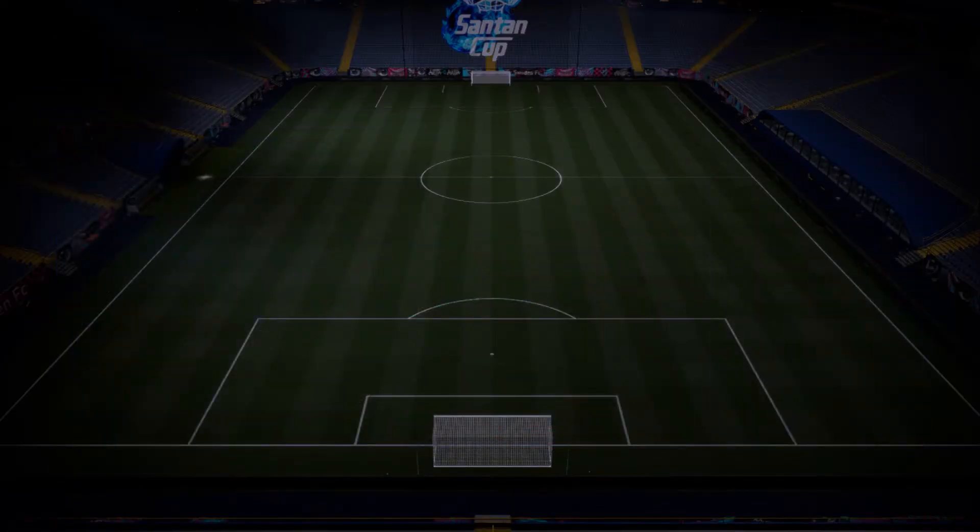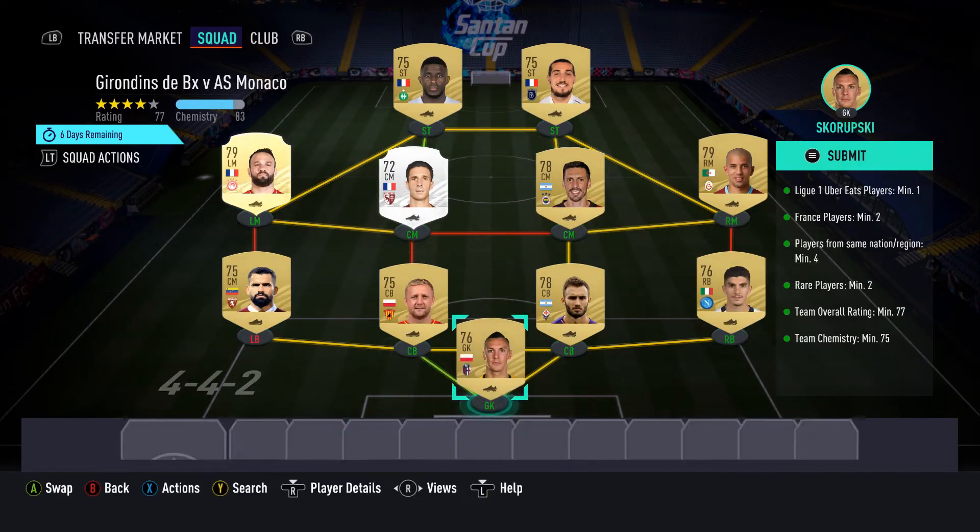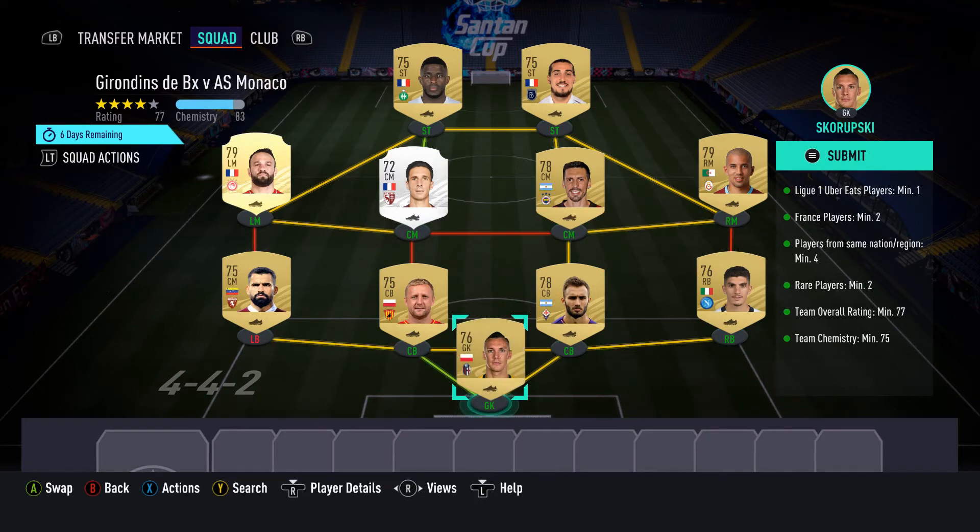The next one is Girondins versus Monaco. You need to have 1 Ligue 1 player, 2 France players, 4 players from the same nation, World 2, Rating 77, and Chemistry 75. I have 2 players from Ligue 1 and 4 players from France, plus 4 nationalities — 2 from Argentina, 2 from Poland, 4 from France.